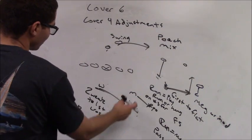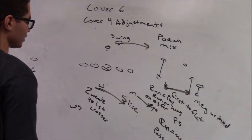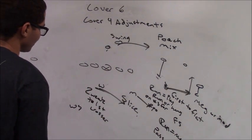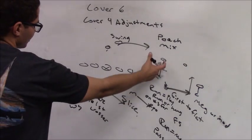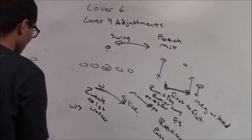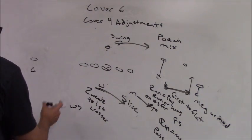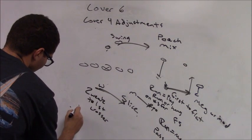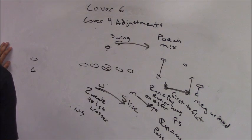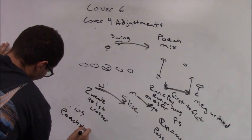Alignment-wise, the Mike will line up in a hip alignment over the tackle. The Will lines up in a hip alignment over the center. If the Y — or the three — was in the core, then we would stack back over the guards. The weak safety will line up ten yards off over the tackle. He's what we call a poach-three player.